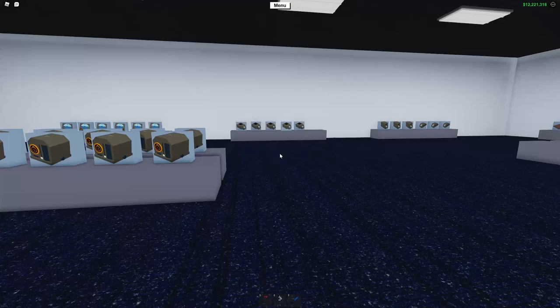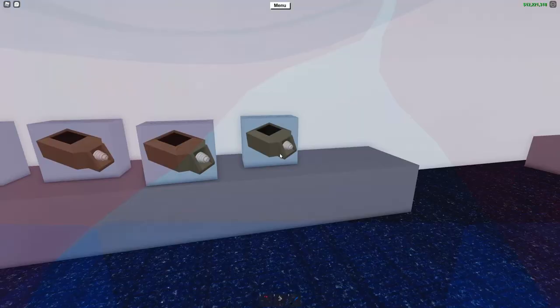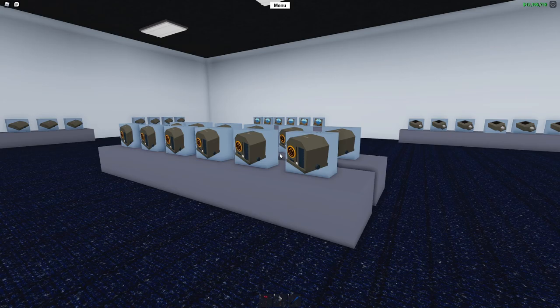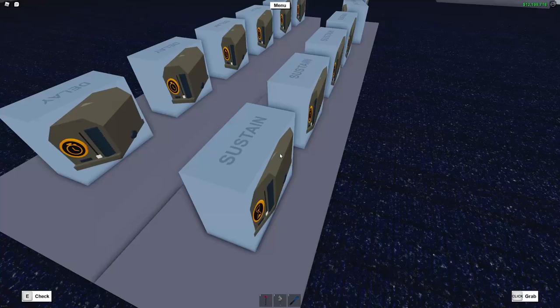We are going to get two of these wood detectors. If you press E on here, you can see that the price for just one is $11,300, which is quite expensive, but this will help you build this setup. Next you want to buy a signal sustain, which will keep the power on for the conveyor - that will make more sense later. Make sure you buy the right one because there is a box with delay and a box with sustain. You want to get sustain, and you want one for each different type of wood you want to sort.